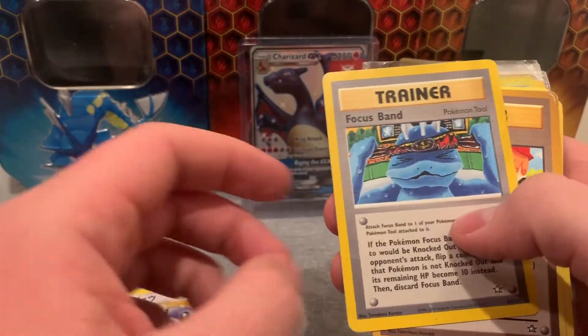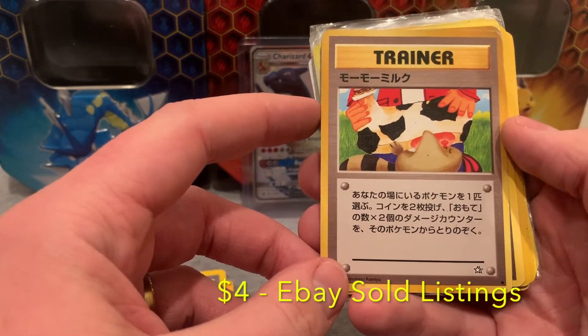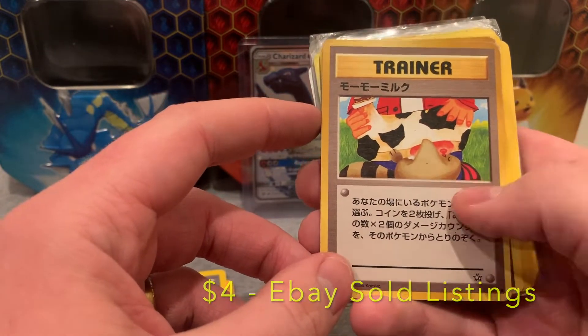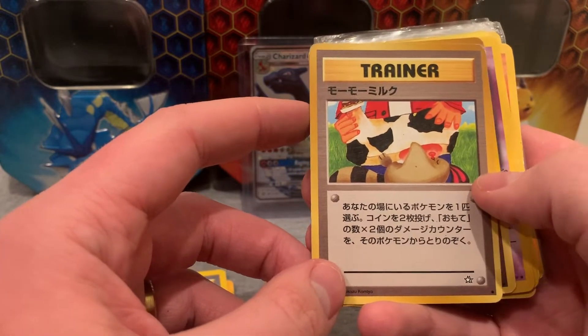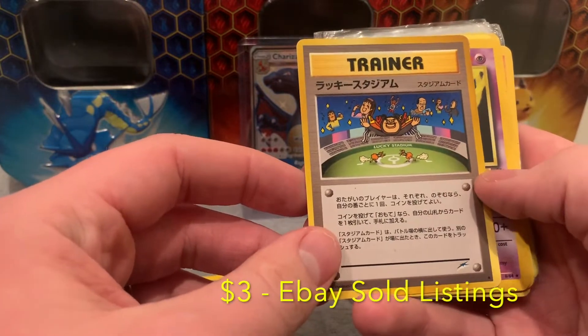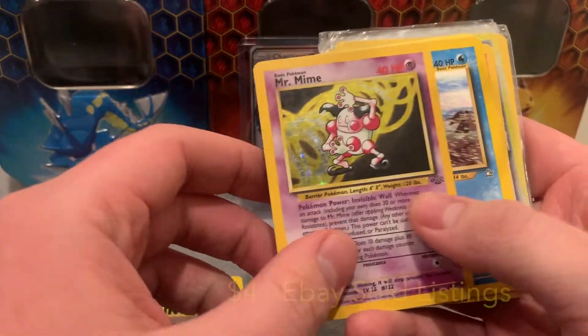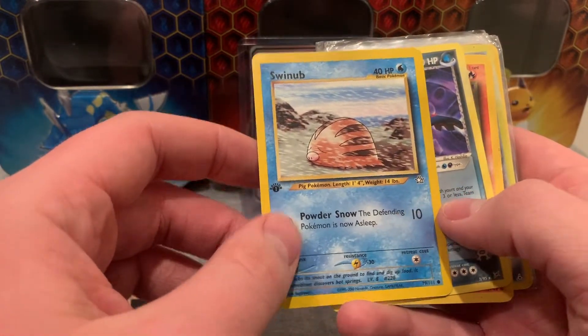Dratini. There's a Focus Band. Look, it's the banned Mumu Milk card from the Japanese Neo Genesis. This card was banned because he's sucking on a milk udder and it looks a little too uncensored. There's Lucky Stadium. Mr. Mime, holographic. First edition Swinub, Neo Genesis. We've got Team Aqua's Kyogre - that's pretty sick. Dark Charizard, Unlimited.